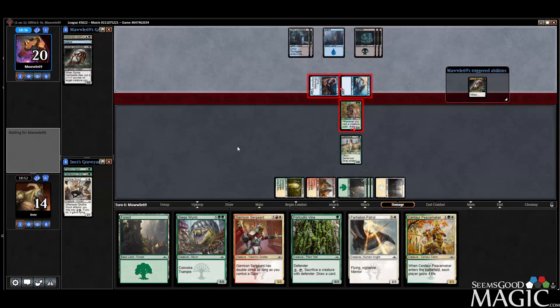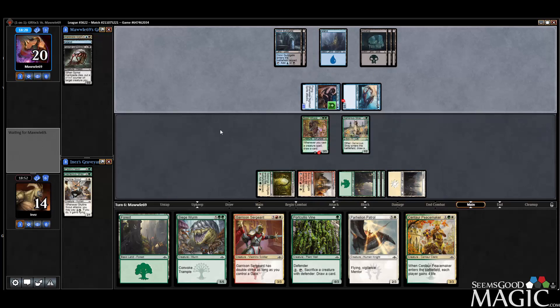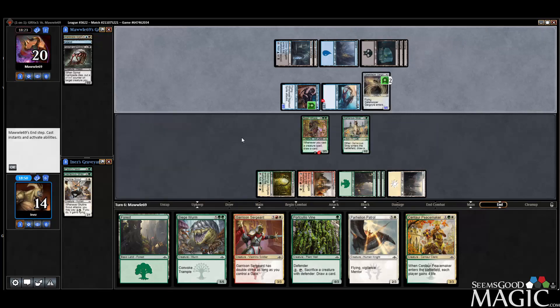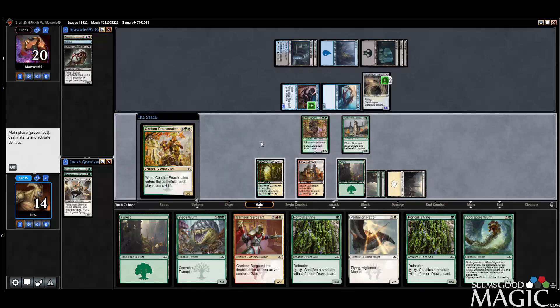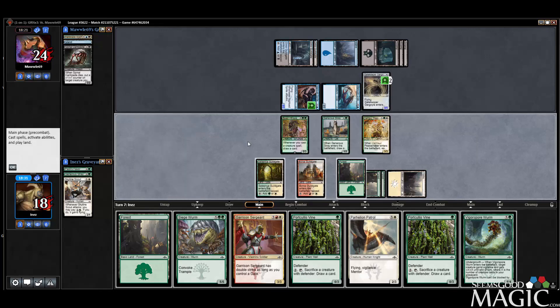Gargoyle — 5/5 Flyer, pretty big. Same plan: Peacemaker plus Patrol. Vigorspore Worm is big, very big. Two cards left in their hand. Let's go Patrol here. We can block the Sprite. Capture Sphere. We've got to get as much damage down as we can here. It's going to be challenging.